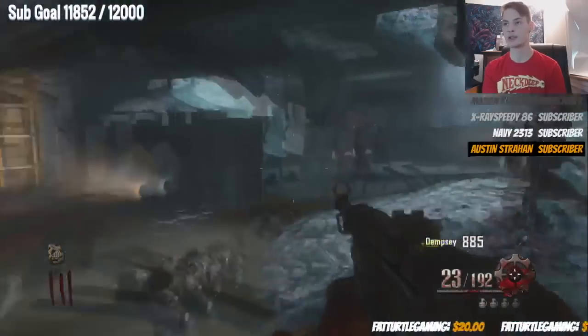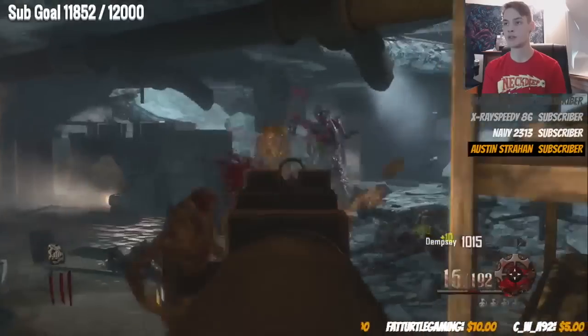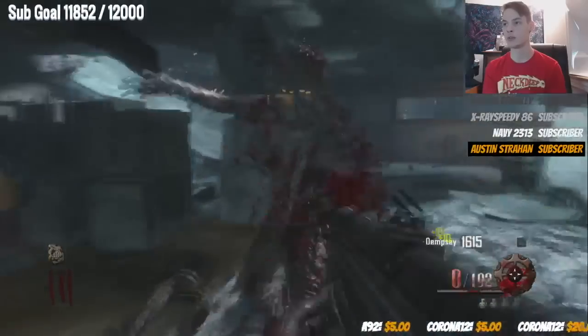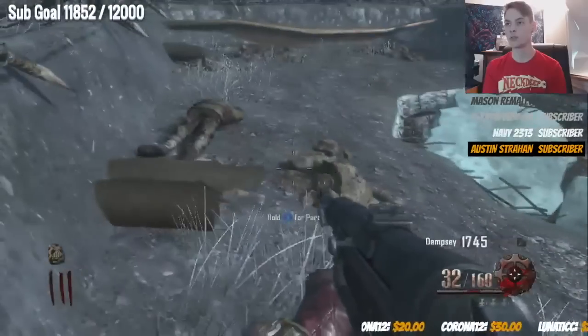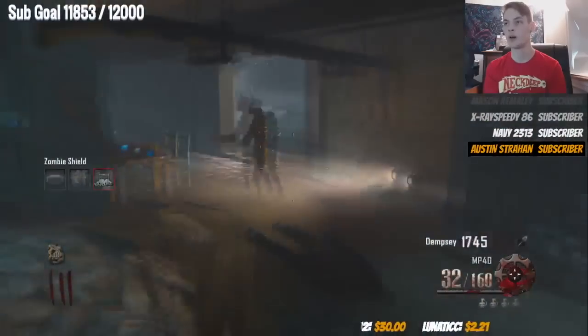On this round, shoot the zombies two to three times and then knife them. If they get too clumped up, go for headshots to maximize points. Don't bother using your Mauser — it's only going to slow you down. Come up here and check for the shield piece. Also check the other section where it can spawn as well.